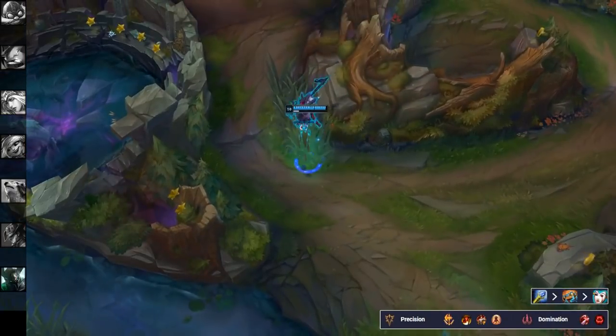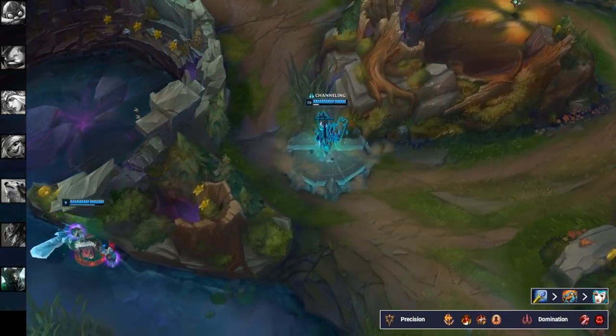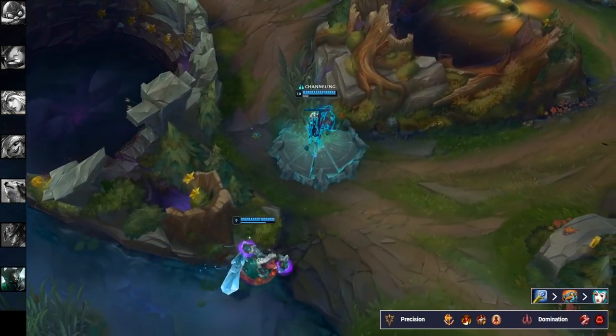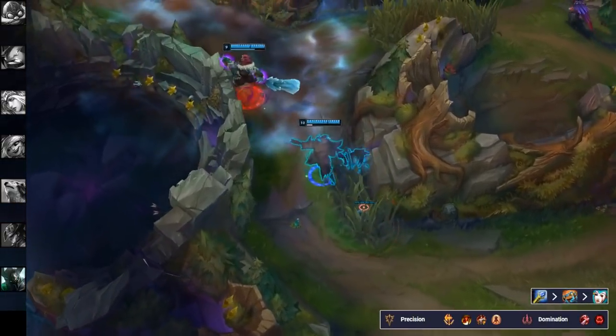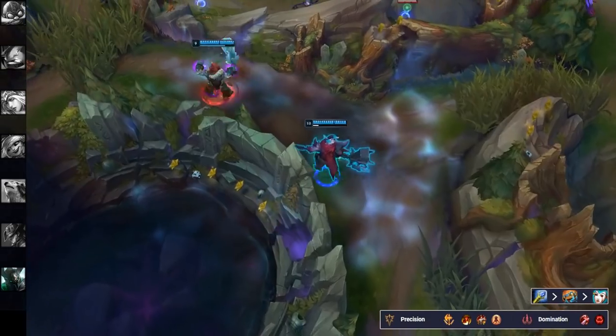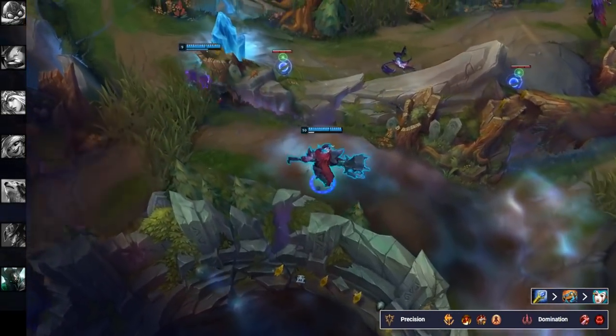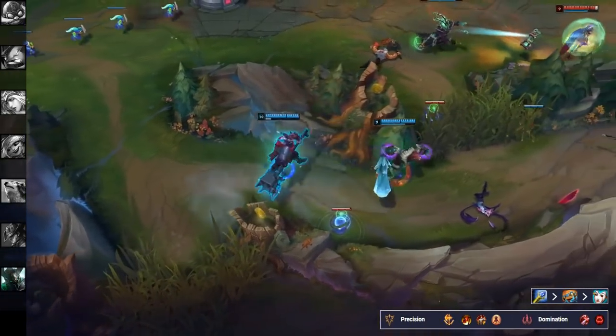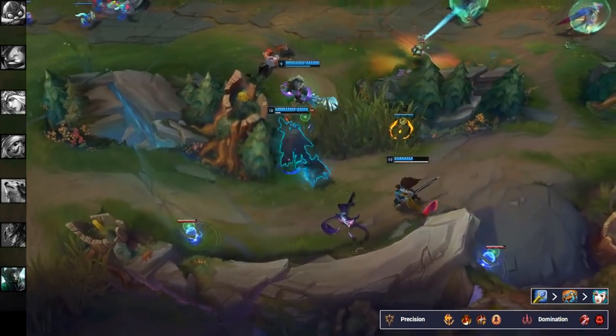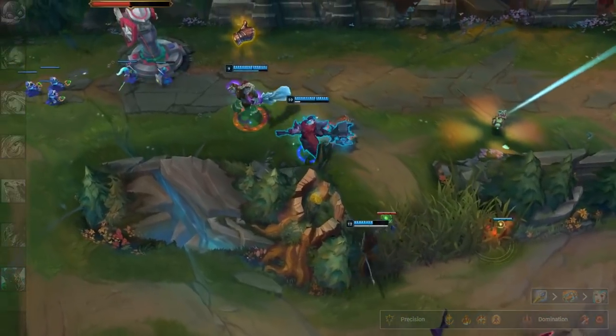Similar to the Volibear pick, Last Stand is performing very well as a secondary rune on Mordekaiser as opposed to Coup de Grace. Even when you drop low with Mordekaiser, you're still going to be able to dish out a ton of damage and stay alive compared to a lot of other champions, so Last Stand gives you a lot of benefit as one of your secondary runes.